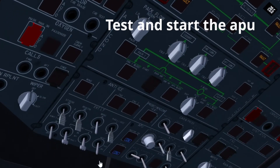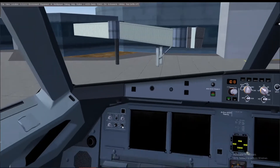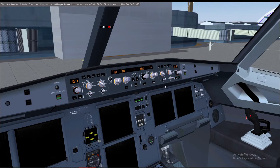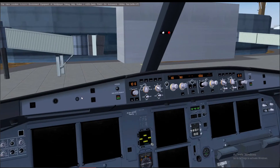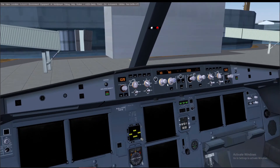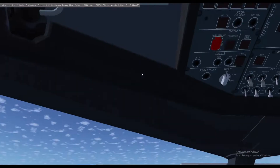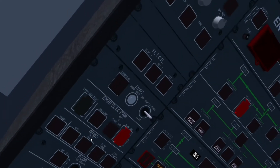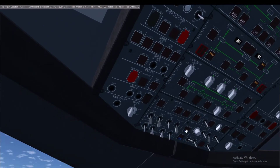Then we turn on the master switch and then the start switch — that's going to start the APU. The APU, or Auxiliary Power Unit, is basically a mini engine. It takes about two minutes to start, so in the meantime let's also turn on the ADIRs.